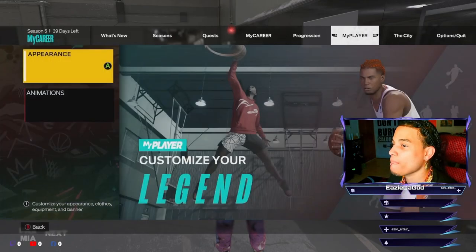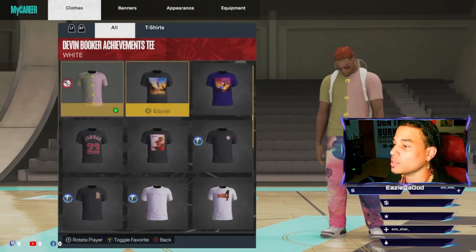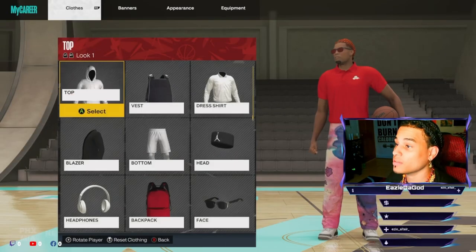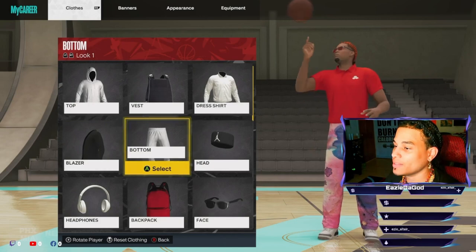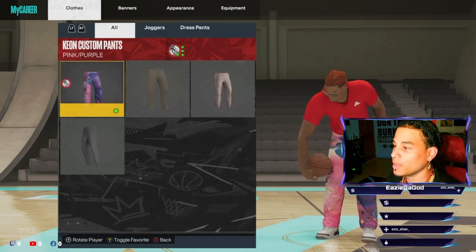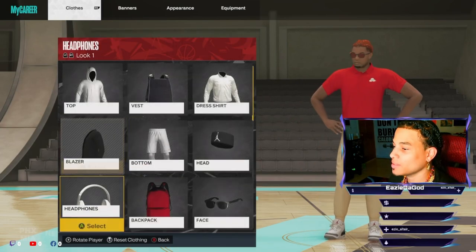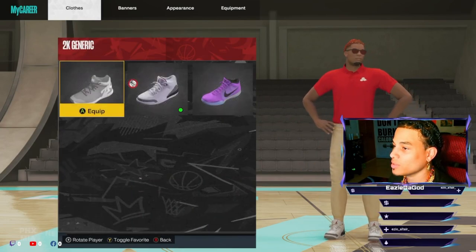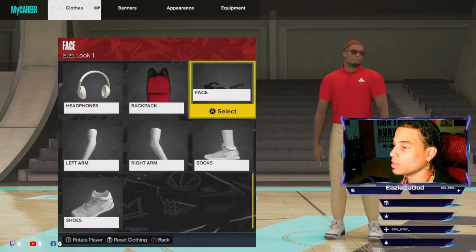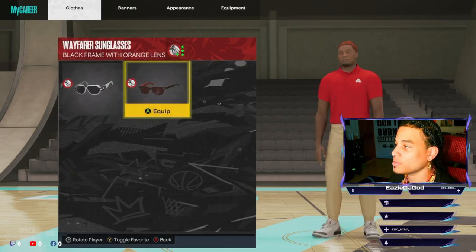So first you have to change your appearance. You got to put on that State Farm red ugly shirt with pants. Put on those State Farm pants. I'm not sure if you got those shoes on too, but I doubt it. You just want to make sure you take that off, just in case.